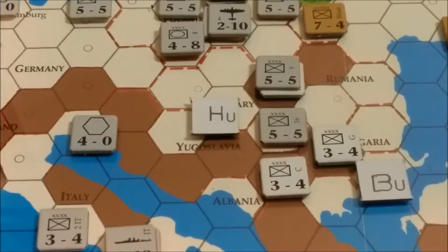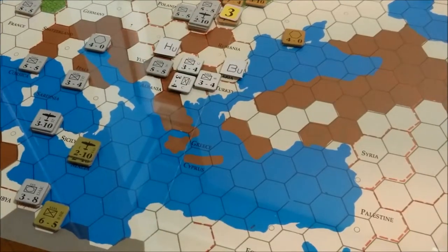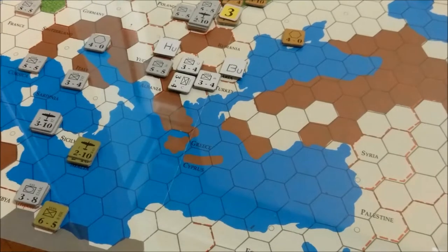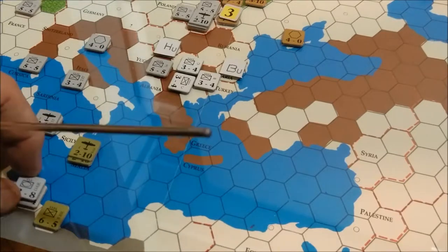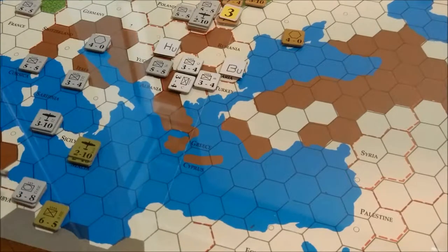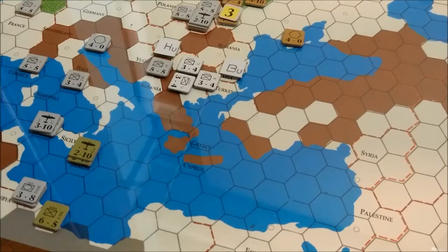I'm going to go ahead and commence the Axis spring turn and recap it. This is the end of the Axis movement phase in spring of 1942. I basically just did a little repositioning for the most part. We did land the DAK here to join its Italian counterpart, the third Italian. That basically leaves these two at a one-to-one if they should try to attack each other without air support. I moved a 3-3 here — or I think I just left it; it was in Sicily. Plus there's a fleet there that will help blockade.